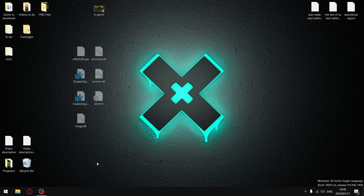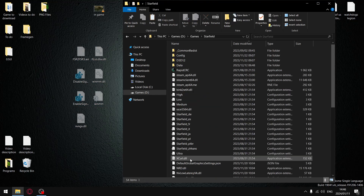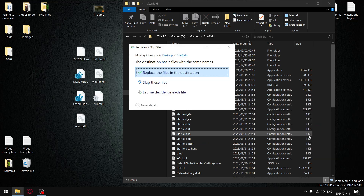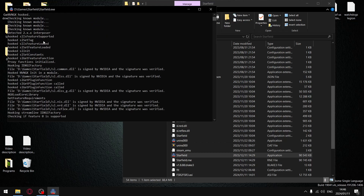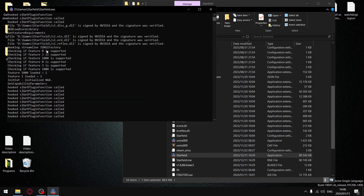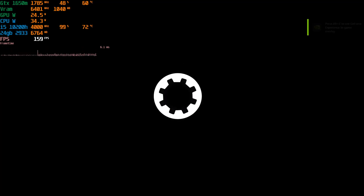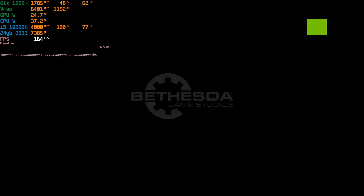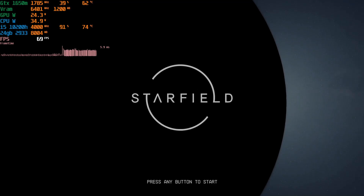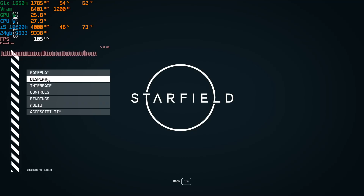Once you've got all those files, cut or copy them and go to wherever Starfield is installed on your hard drive, then paste them into the main game folder. Then just launch the game — it's going to run this whole script hook CMD thing, and then you should be able to boot into the game. Previously on 0.7.6 and 0.8.0, as soon as I toggled on frame generation or booted up the game, my computer would crash — but now that's not the case.